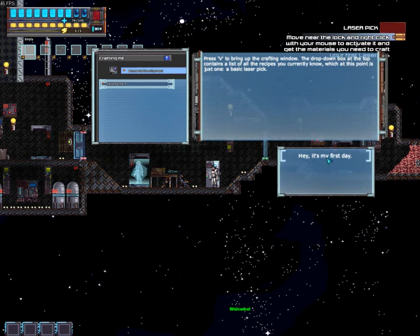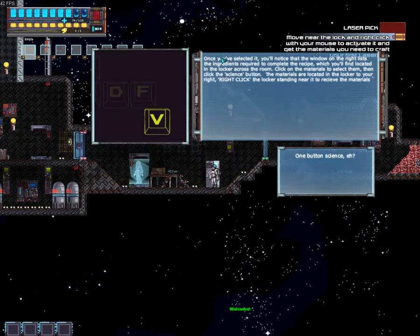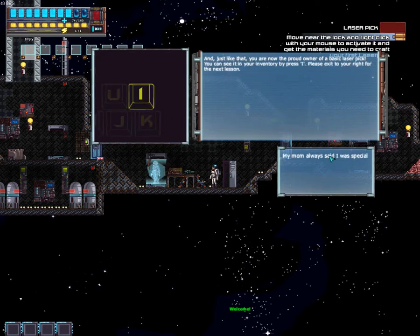A basic laser pick. Hey, it's my first day. So press V — that's crafting, weapons, mining. We need dirt and rock for that. Once you've selected it, you'll notice that the window on the right lists the ingredients required to complete the recipe, which you'll find located in the locker across the room. Click on the materials to select them, then click the science button. Right-click the locker standing there to receive the materials. OK, so we've got our rock and our dirt.